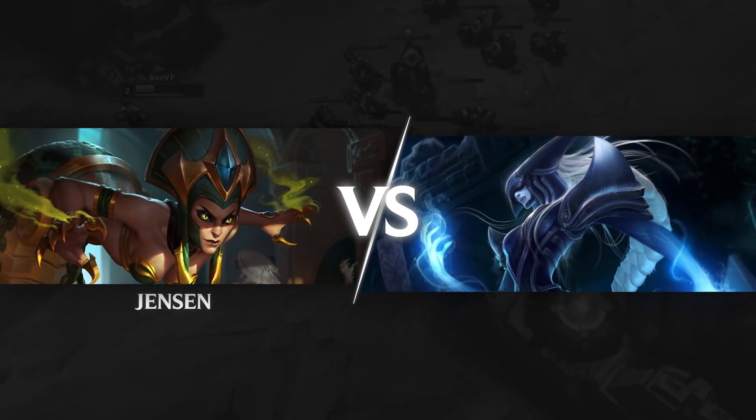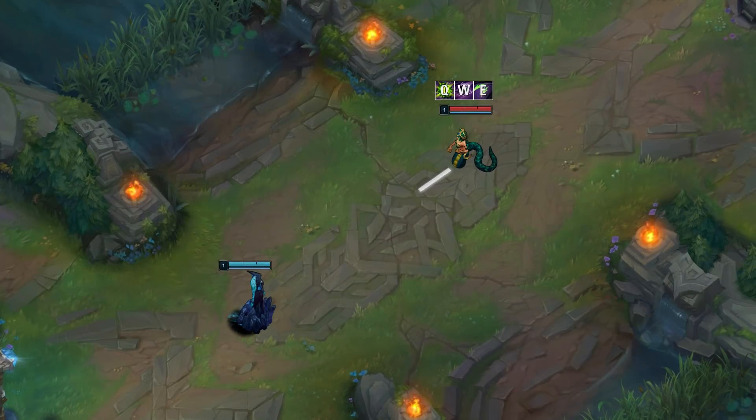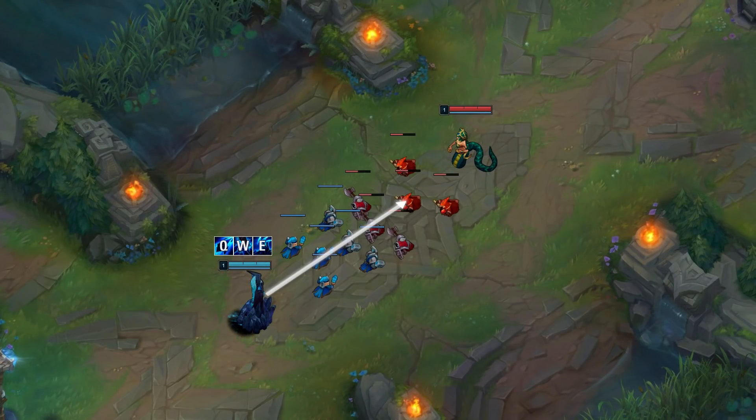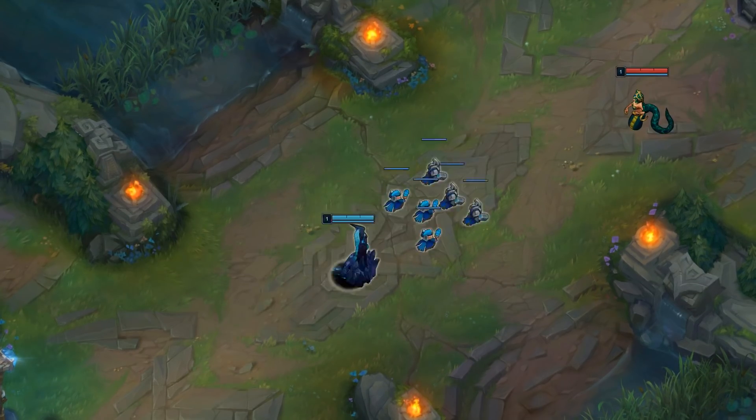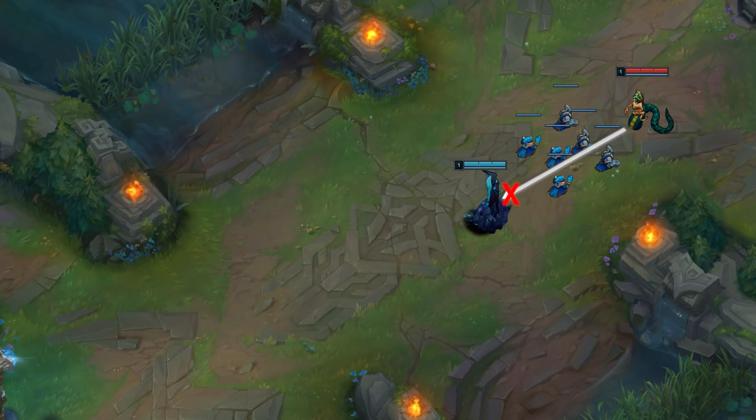We have Jensen playing Cassiopeia vs Lissandra. Cass has more extended trade damage and more range, while Lissandra has the wave clear advantage and burst trade advantage. The way this matchup goes usually, Lissandra has the wave control and Cass has the trading advantage, so Lissandra uses her wave clear and Cassio's lack of early mana to shove the wave and prevent Cass from getting to trade.